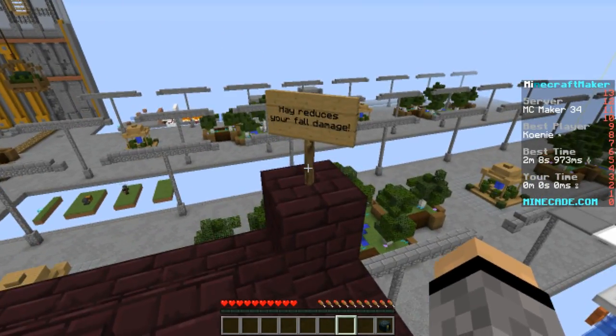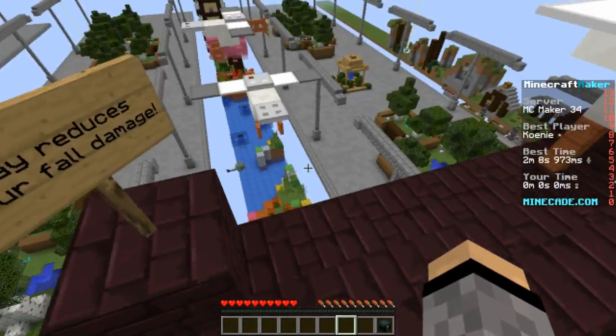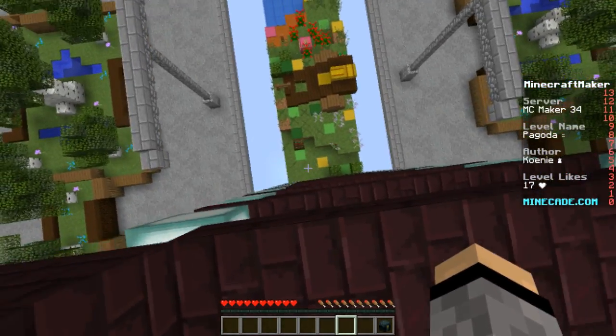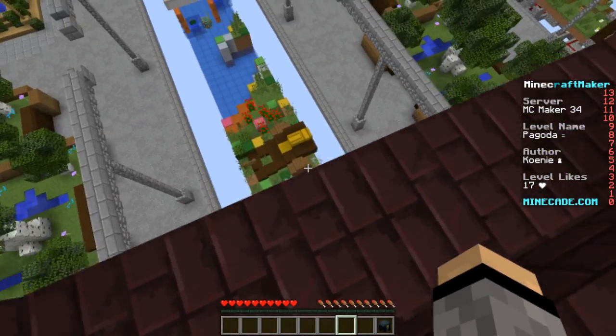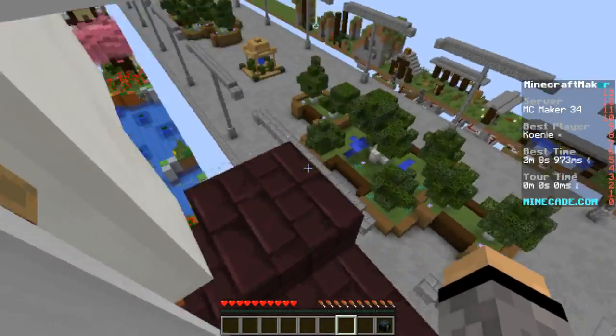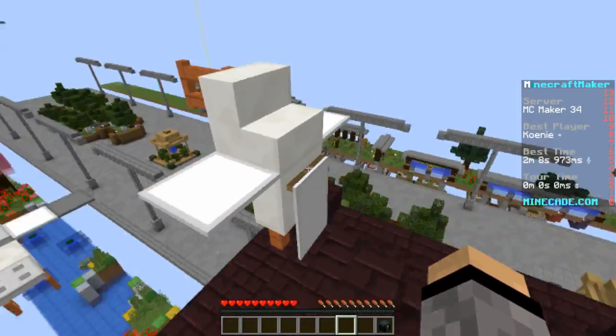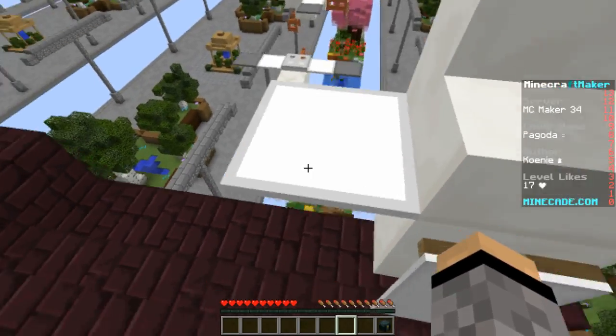I really love it. Hey — hay reduces your fall damage. I thought it did. Is that hay? That doesn't look like hay. And I heard there are regeneration pots there. So if I go for the hay... can I climb on this dock and jump to that dock?